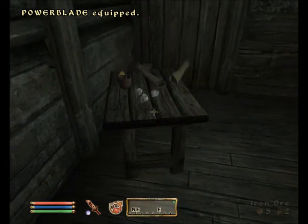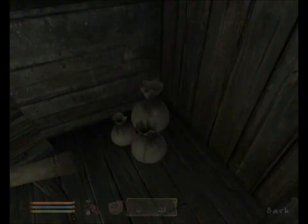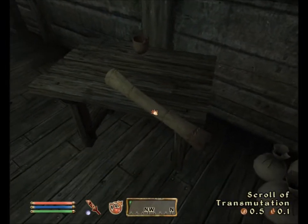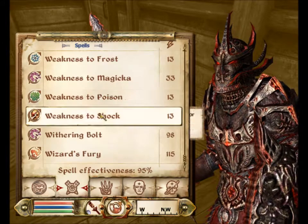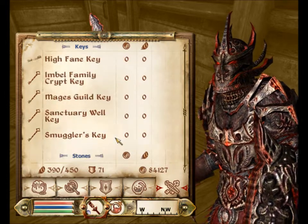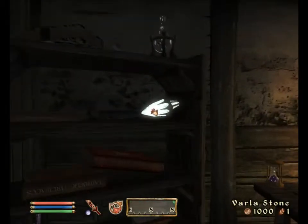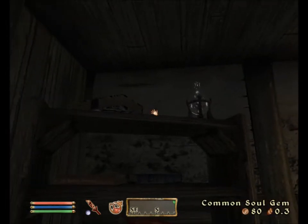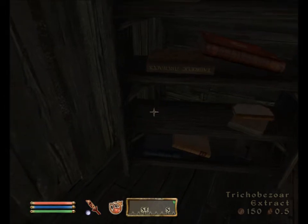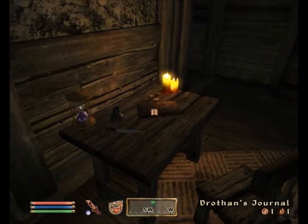This is his quarters — so he's got some nice loot they've been collecting. More gold. He's got some scrolls of transmutation — transmute mineral on self, whatever the heck that does. There's a Vile Stone. Varieties of Daedra. A couple of soul gems — I'll loot all of this. Trichobazaar extract — cure poison, resist poison, that's cool. So here's his diary, the journal we were looking for.